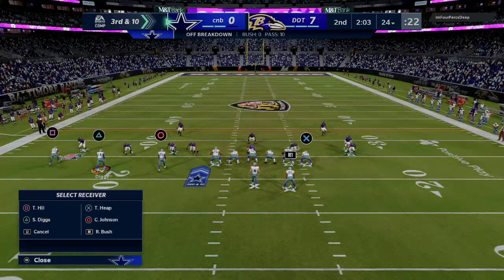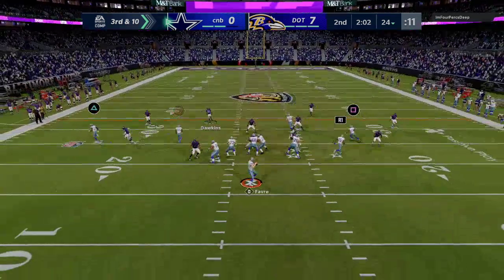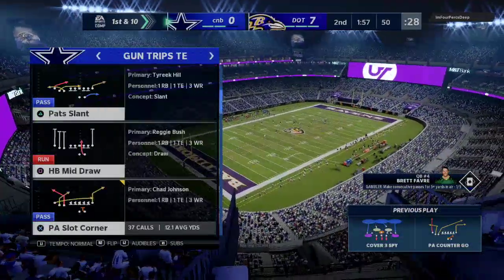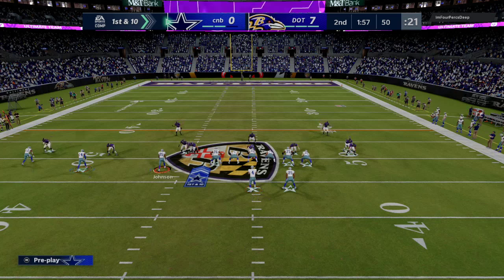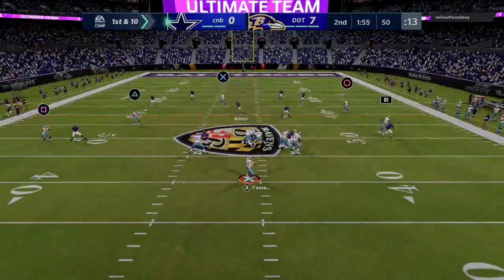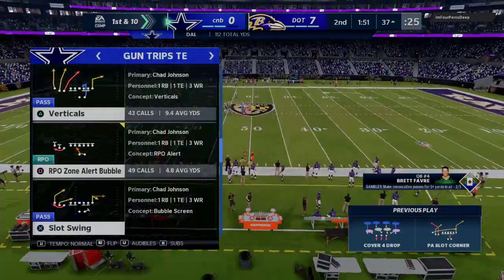We're on the same motion this time, but instead of Tyreek Hill on a streak, he's going to go on a slant — use that speed for a nice little underneath crossing route. He does give up that little crosser to Chad Johnson. In my opinion, Chad Johnson is still the best receiver in MUT just because the ability he has as a route running archetype really opens up a lot of things for him to be placed on.